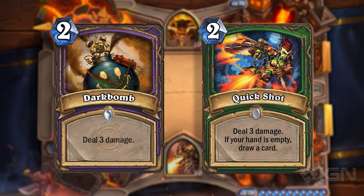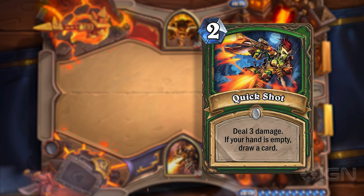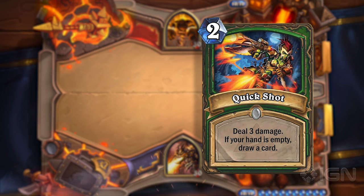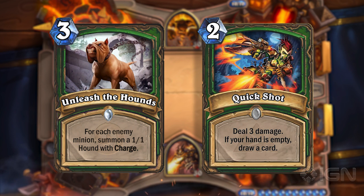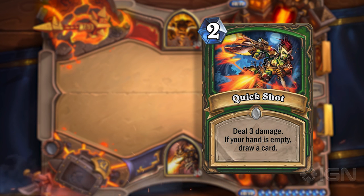It does require your hand to be empty, so it is incentivizing that Face Hunter gameplay. I'm sure we'll see it in play, and I'm sure it will probably replace Arcane Shot if that is still being used. But Face Hunter, or just Aggro Hunter in general, has been a huge point of contention in the Hearthstone meta for a long time, starting with Unleash the Hounds and Undertaker Hunter. Hopefully they're trying to do Face Hunter on their own terms. This doesn't really change the way Hunter is played, which is kind of what you hope to see out of an expansion, but I think it's going to be good.